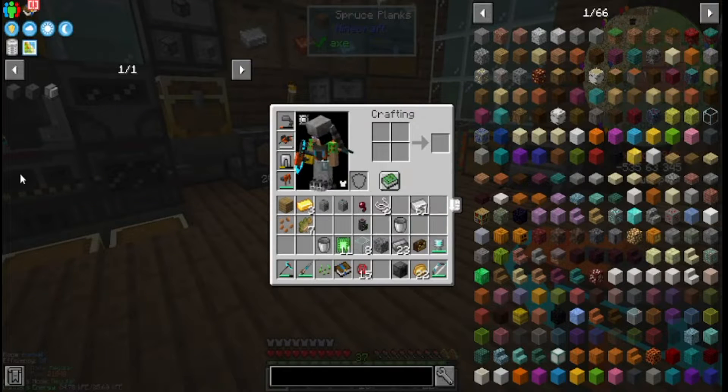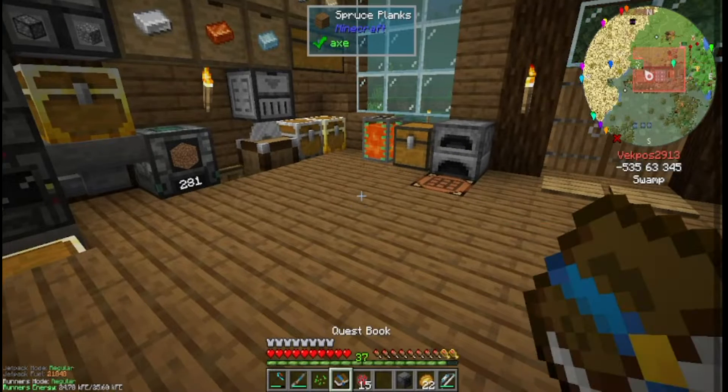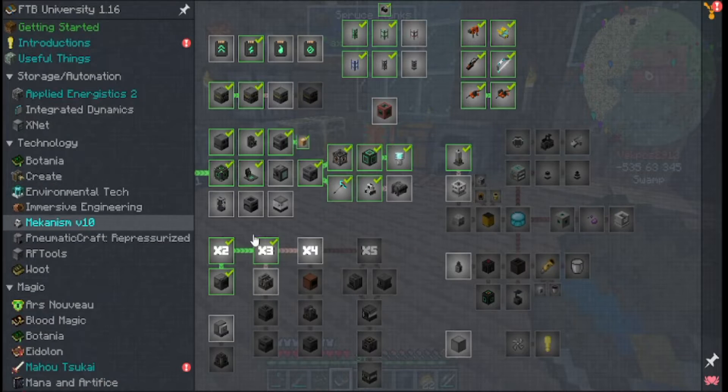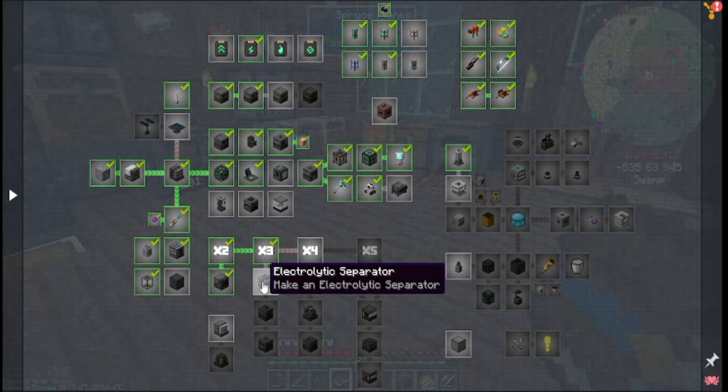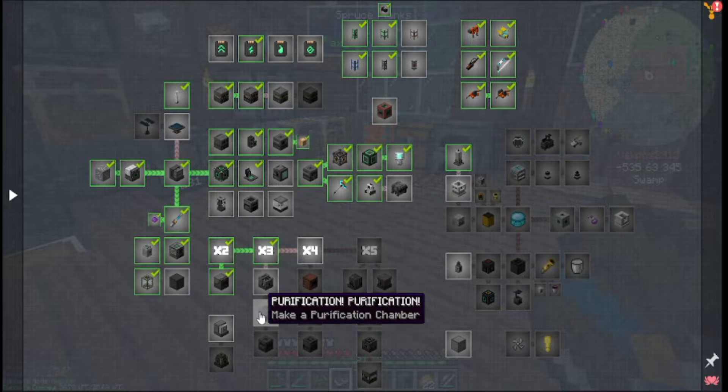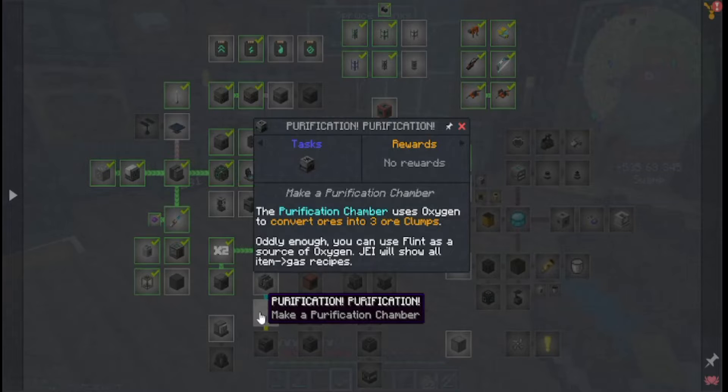Today we are going to make the start of ore tripling. We're going to need an electrolytic separator, which we actually already have — I just need to collect it and put it in my inventory. The next one is going to be a purification chamber, which basically uses oxygen to convert ores into three ore clumps, and we have a ton of oxygen we can use.